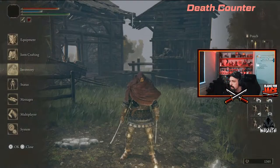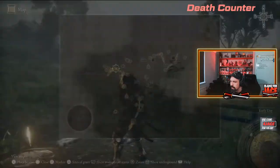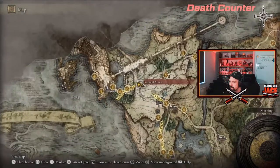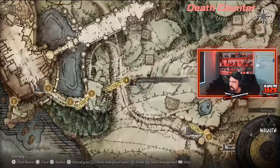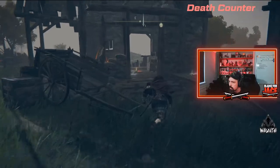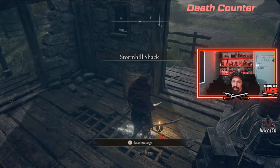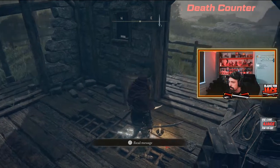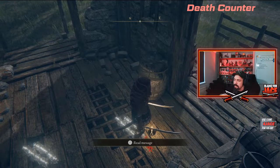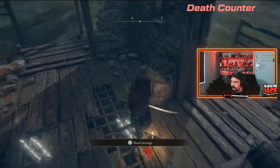To start the quest, come to Storm Hill Shack — right here on the map where I am now. Inside there'll be a woman sat on the floor. She isn't here right now because I've already done it, but you talk to her a couple of times and she'll say her men got killed by the spider thing in the castle.